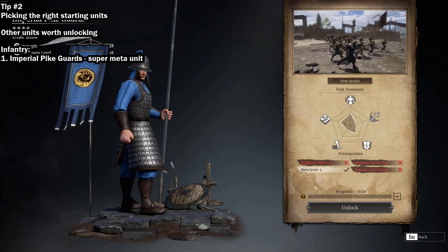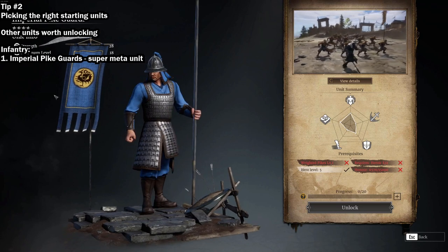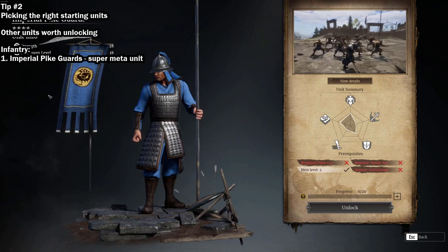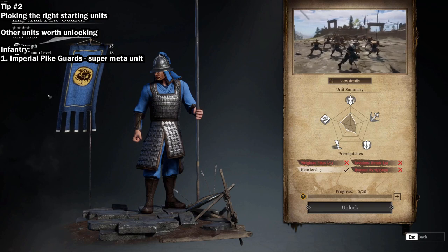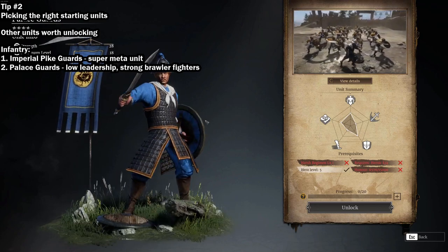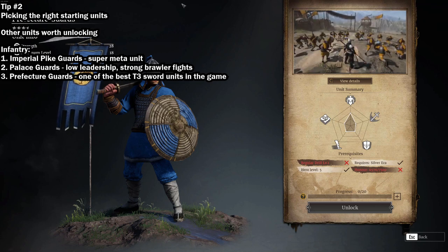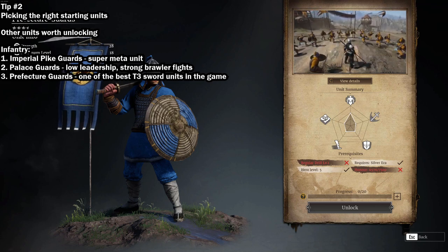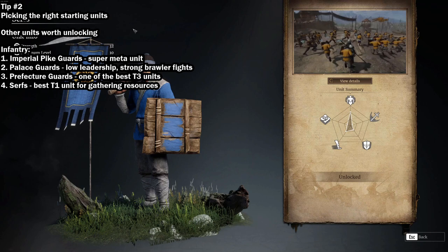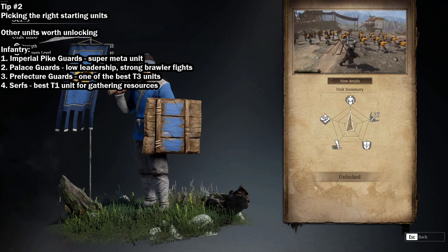Other units worth unlocking. Number 1: Imperial Pike Guards. These are one of the meta units in the game, and the only unit which can both break formations with their advance and stop cavalry charge. I recommend unlocking the imperial pike guard with the free tier 4 unit box you receive on day 21 of login. Number 2: Palace Guards. These are a great brawler unit with extremely low leadership. Number 3: Prefecture Guards. These are some of the best sword and shield units in the game, with extremely low requirements to unlock and leadership to run. Number 4: Serfs. This is the only tier 1 unit worth leveling up in your warband, as they are the best for collecting resources and pushing siege towers, other than the martillatories, which are a premium unit.